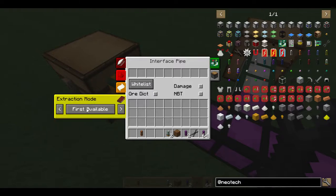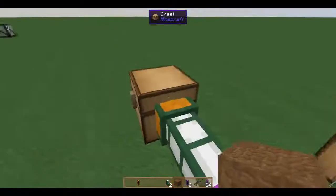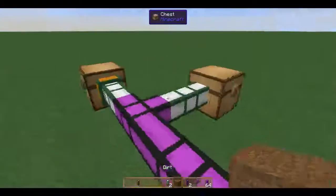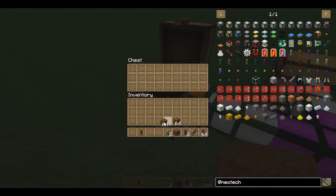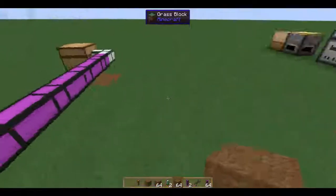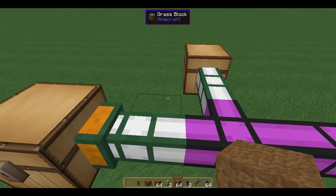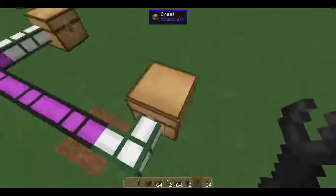Lastly, we have the extraction mode — a fairly advanced feature that comes with the expansion upgrade. Putting the motherboard with the expansion upgrade gives you access to this tab. Items and fluid interface pipes will default to first available. However, you can also set last available, or round robin. With round robin and a stack being pulled at a time, each chest will get a single stack as it round-robins through the network. If you had four stacks and two more interface pipes, it would round robin between all of them as you'd expect. This is essentially the item pipe in a nutshell — fairly simple. You upgrade it, it moves items, and once it's cached the map it has pretty much figured it out.